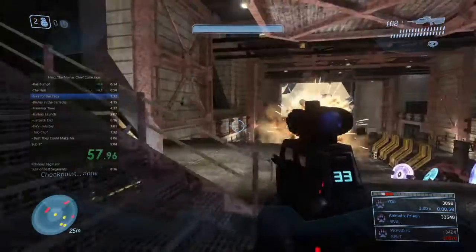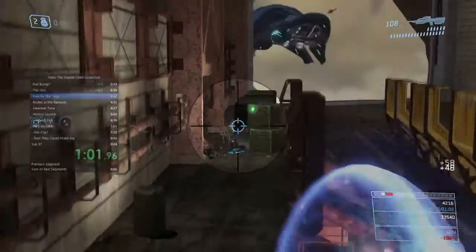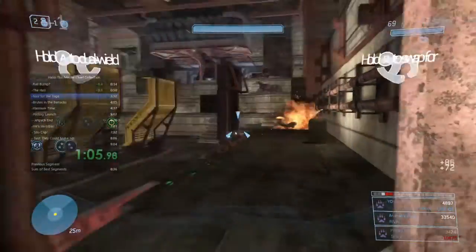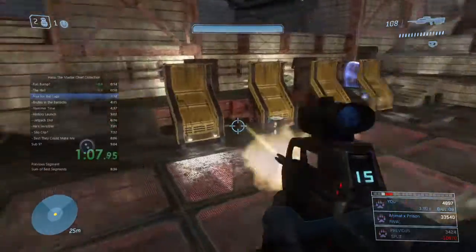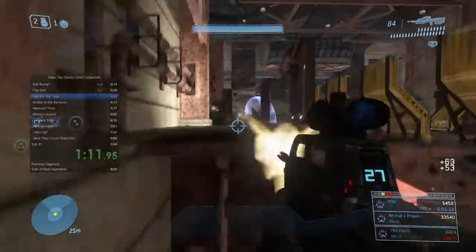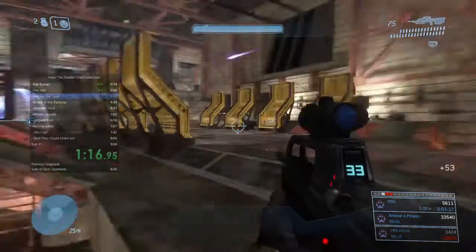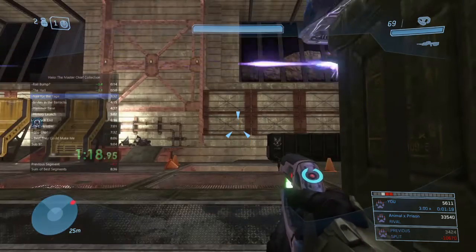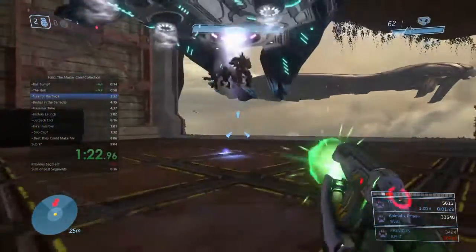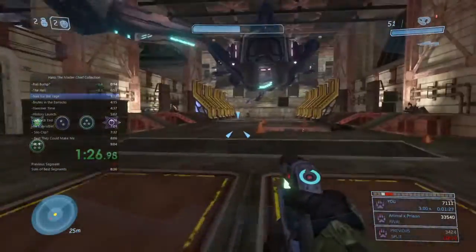Now we come into the hangar fight, which is a really cool fight the first time you do it, and then the next thousand times or so can be pretty mind-numbing. It is about a two-minute auto-scroller, so there's no way to speed it up and no way to skip it. Even if you clip through the doors into the next section, it doesn't load the necessary triggers to complete the mission. So all we can do is kill the enemies as cleanly and quickly as possible.